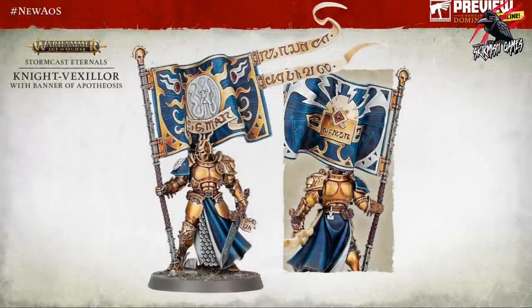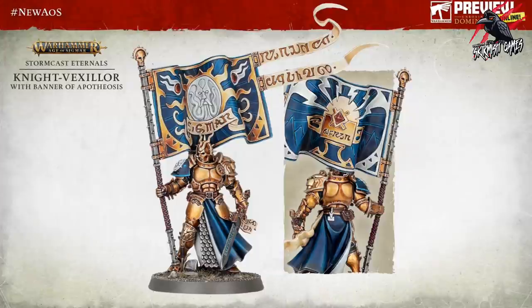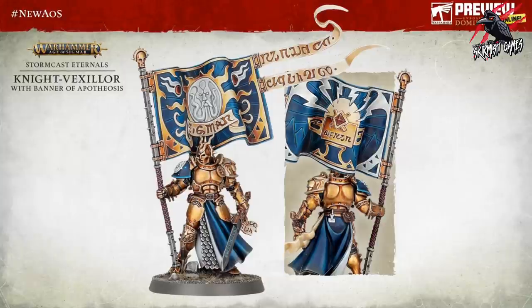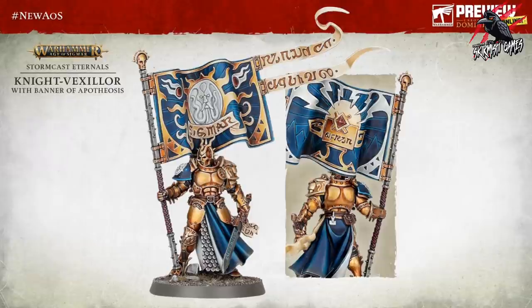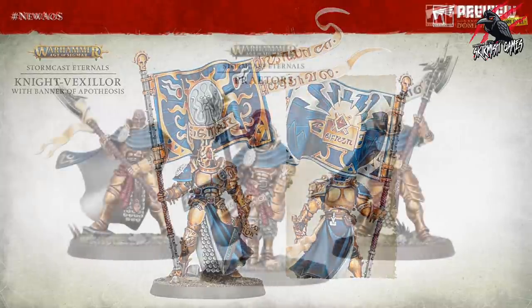Next up we've got the Knight Vexilor with Banner of Apotheosis - this is a pretty serious looking banner, he's not messing around. Great pose, he's got a really cool knee pad and his shoulder plate on the left side is formed into an animal. The banner is just incredible - I'm sure it's a relief rather than freehand, so it won't be too difficult to paint. He's got a great pose, almost saying 'come and get it' - really confident - but another great looking model.